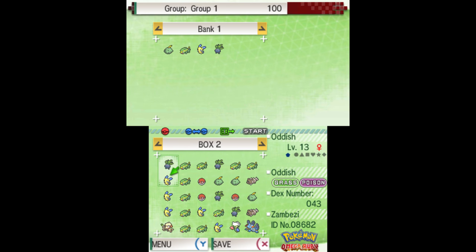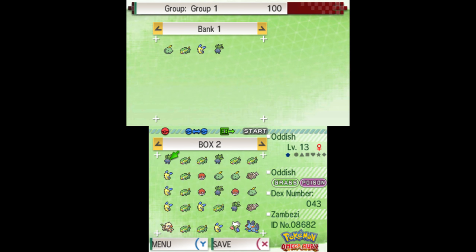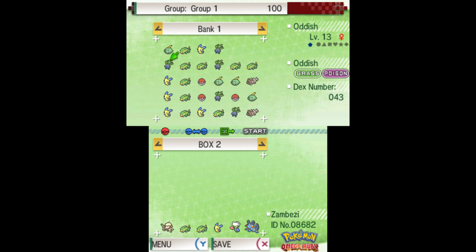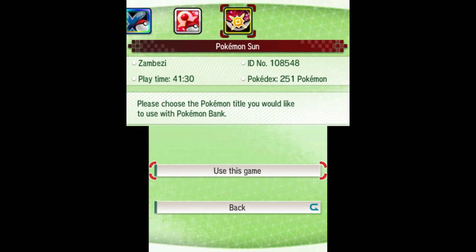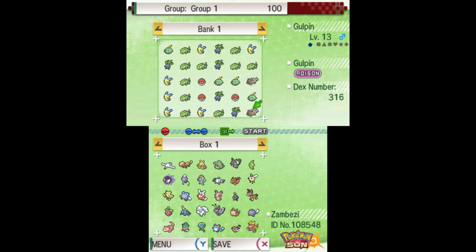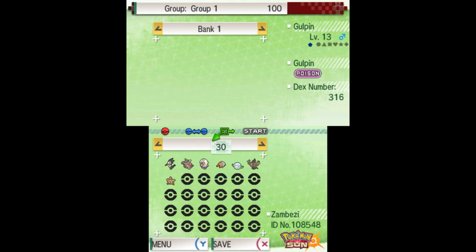Start in Pokemon Bank and select the game you want to pull Pokemon from. Drag and drop Pokemon from your selected game into the bank, then save and quit. Switch the game to Pokemon Sun or Moon, and you'll be able to import any Pokemon hanging out in your bank.